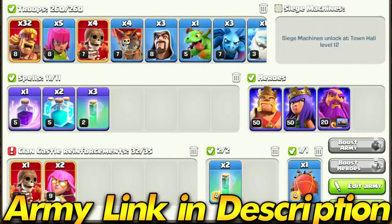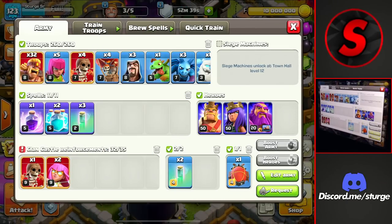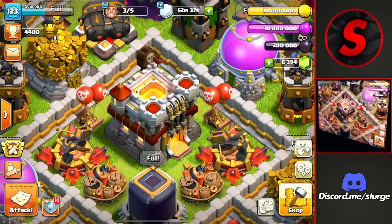I'm also using the super barbarian attack strategy, mainly against Town Hall 11s, though maybe we can attack a Town Hall 12. So let's go ahead and attack a Town Hall 11 and see how well this army does.